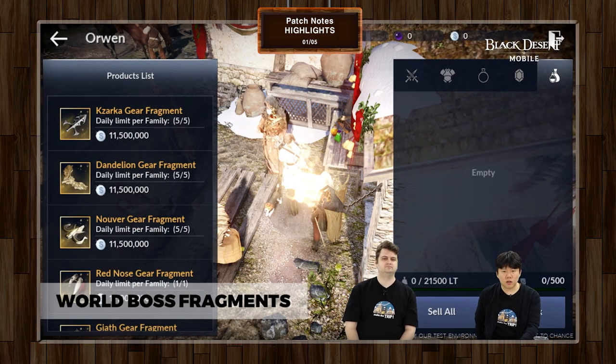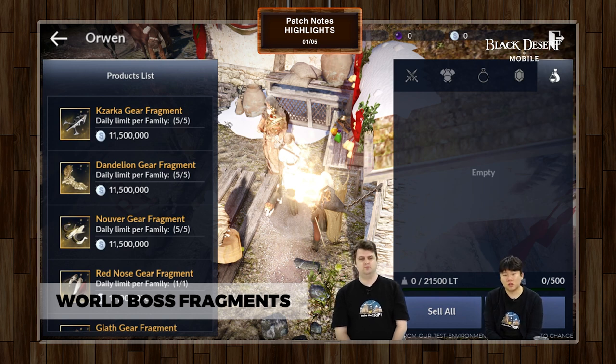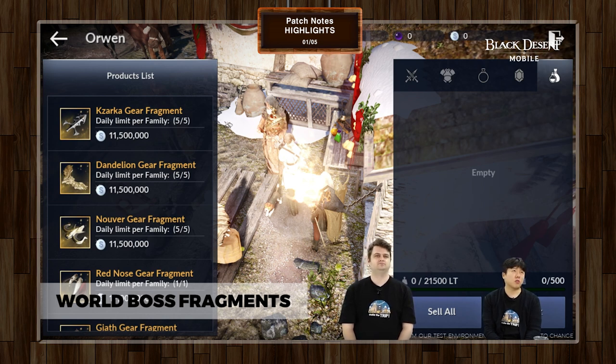We have some updates regarding world boss fragments — more fragments and cheaper fragments. This is really good for people who want to craft the rest of their kit with red items, and maybe people who want to strive towards pink gears eventually. The prices are much lower than before — around 11 million, down from something like 20-something million — so it's much cheaper and you can get more than you could before.